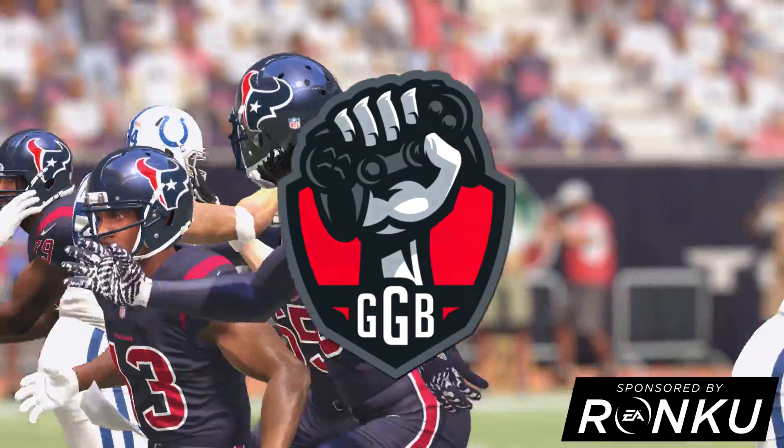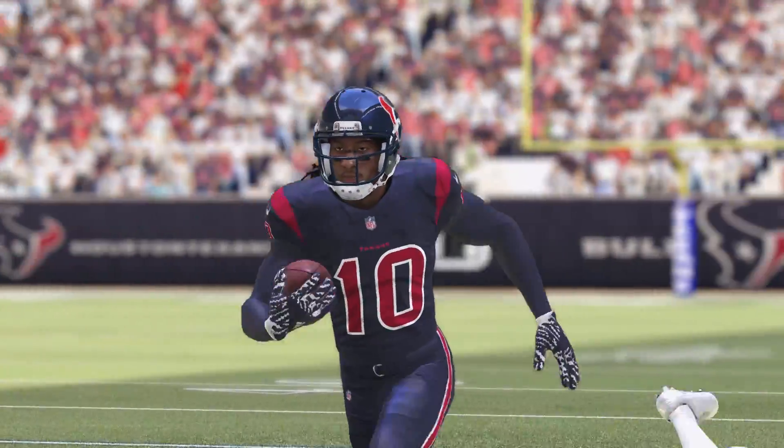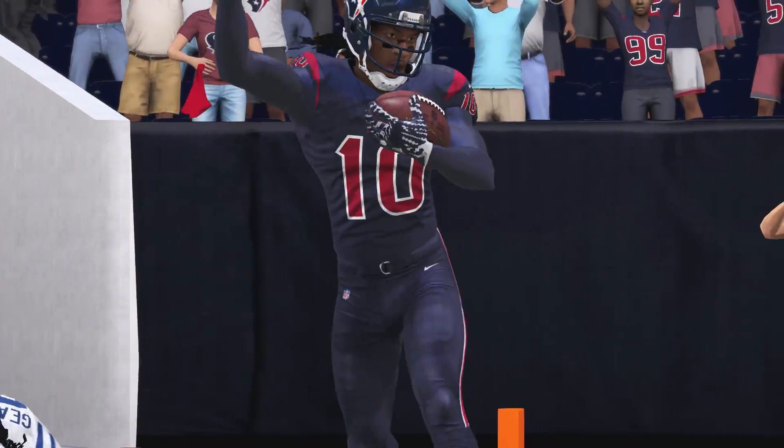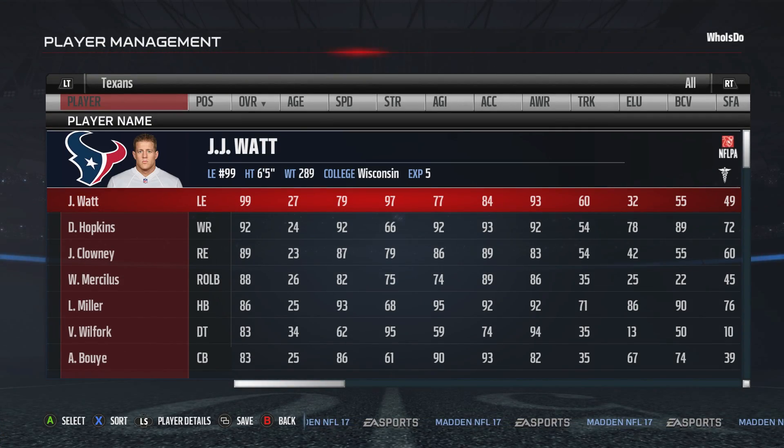The Houston Texans in Madden NFL 17 are a squad that you can use and dominate people if you know how to use them correctly with DeAndre Hopkins, J.J. Watt, and Lamar Miller. I'm going to show you guys the key to success to making this squad be dominant both online and in your CFMs.